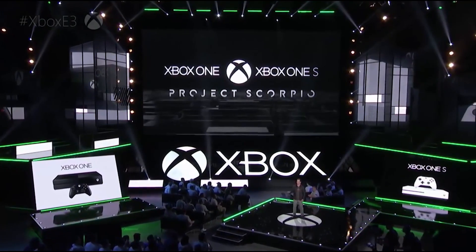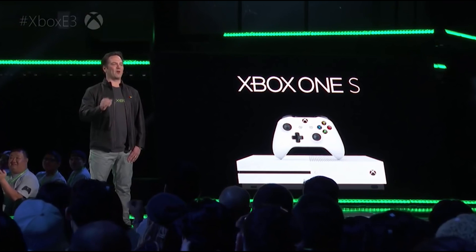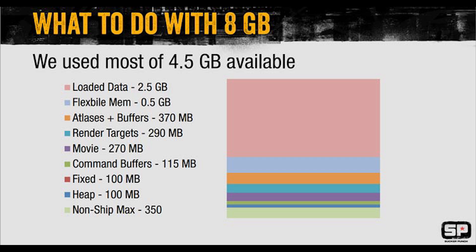In terms of Project Scorpio, it is definitely more powerful than the PlayStation 4 Pro. It has a faster CPU confirmed to be running at 2.3GHz, which is only a mild upclock compared to the PS4 Pro's 2.1GHz. There are 40 compute units inside the Scorpio versus the PS4 Pro's 36, so only four additional CUs. The key difference lies in the clock speed: the PS4 Pro runs just over 900MHz - 911 to be precise - whereas Scorpio runs at 1172MHz, providing the 6 teraflops of compute performance that decimates the PS4 Pro.